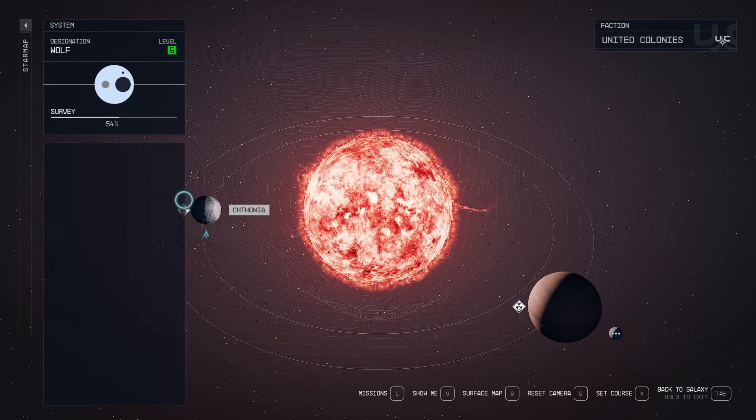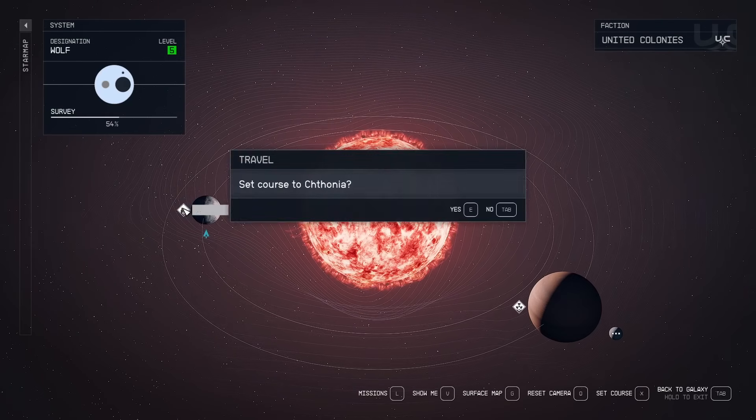Go to Wolf. There'll be two planets, and there's one on the left — right there is the Den. Click on the Den, say yes, and then hold the button to travel down there.